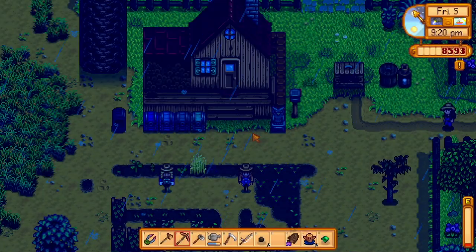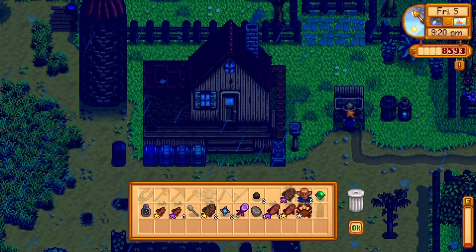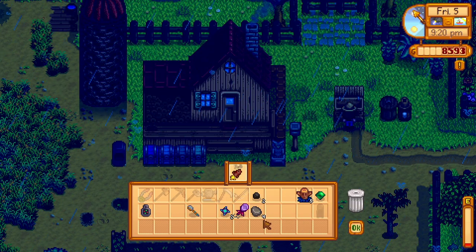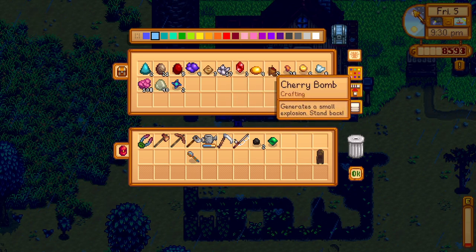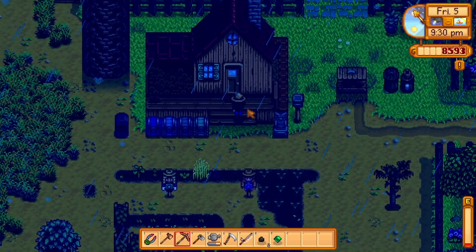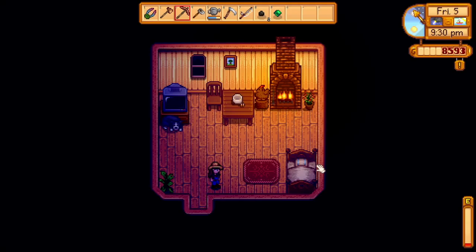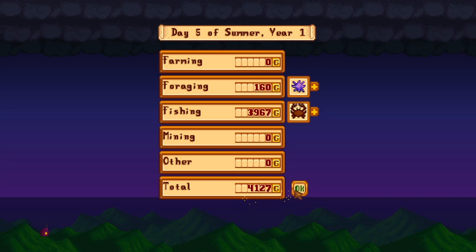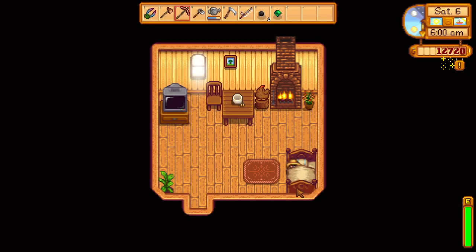I did think maybe it would have been smarter to just get the fishing rod because then I could use all the bobbers I've been catching and maybe get a little extra money, but I just stuck with it. Is there anything else I need to give to Gunther that I've forgotten? We're gonna keep those in our inventory so we don't forget tomorrow.